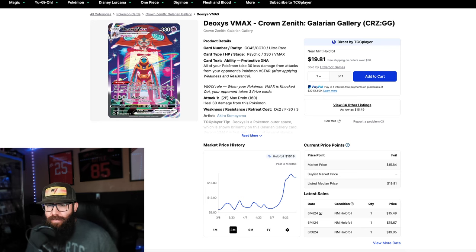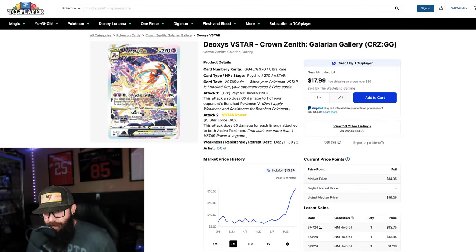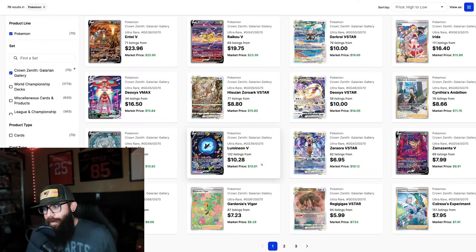There's lots of room on this card for potential upside just because of the Pokemon. Talking about the second Deoxys — same thing, all these cards are having an uptick, but you're seeing this card at $13, $14, $15, $17. I have this one in a PSA 10 as well, and I think this card has a lot of upside room to move. I could see this being in the $20 to $25 range in the near future.